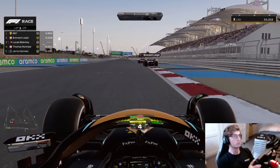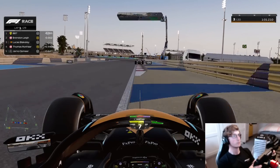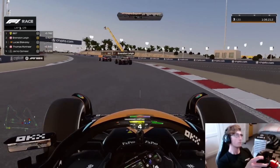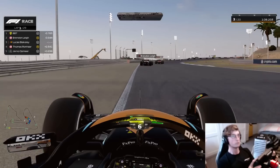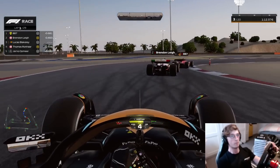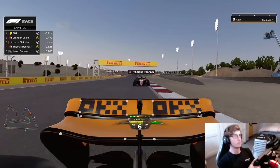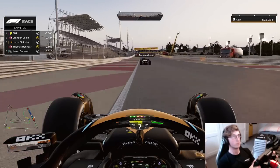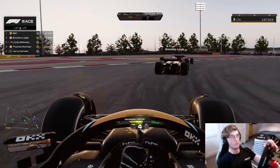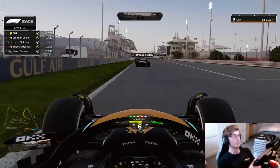That is us up and away with split strategies around us — we've got hard, medium, hard, medium, hard in the top five, with Barry, Brendan, myself, Thomas, and Yarno. A healthy mix of strategy and a lot of chaos to unfold. Heading to the penultimate corner, settling ourselves into racing conditions — going from qualifying into race, soft to hard compound is quite a big adjustment with the fuel load too. Heading into the last corner for the first of many times. That is the first lap in the books.